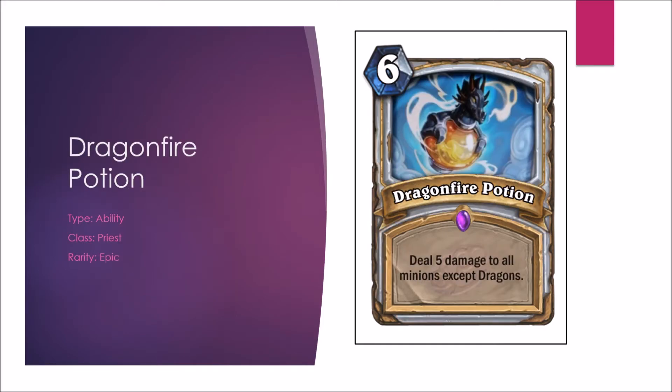Now we're getting to the Priest cards, which are very exciting. First off, we got Dragonfire Potion — deal 5 damage to all minions except dragons. Finally, peace out to Excavated Evil. Priest needed this. This powerful board clear is always good both in Constructed and Arena, giving it A and A-minus respectively.